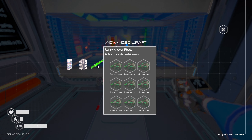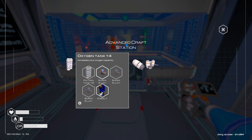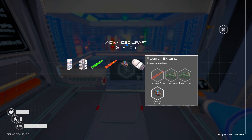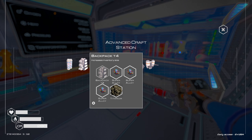Holy cow! I can make iridium rods, a backpack T4, oxygen tank T4, a rocket engine, and a jetpack! Two rocket engines — I'm going to strap some rocket engines to my back. Two rocket engines need two iridium rods, and iridium rods need an absolute ton of iridium. So what am I trying to make here? Backpack T4.